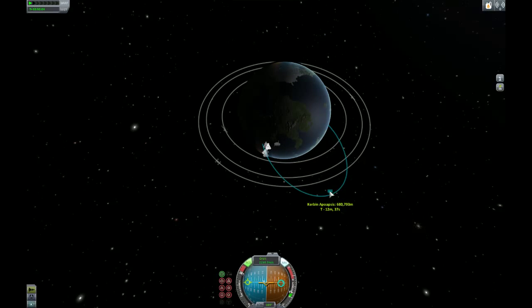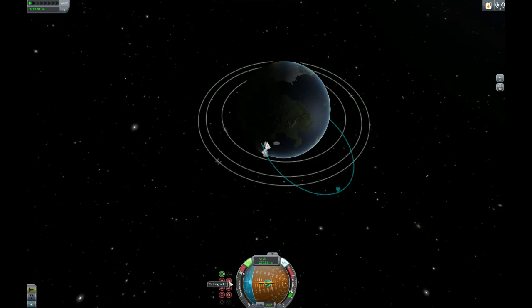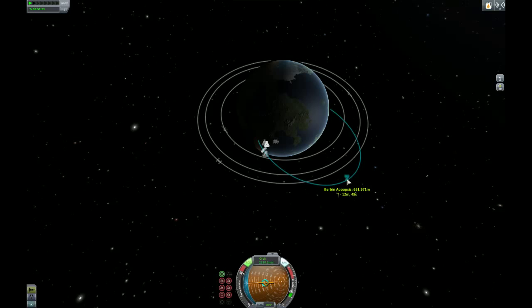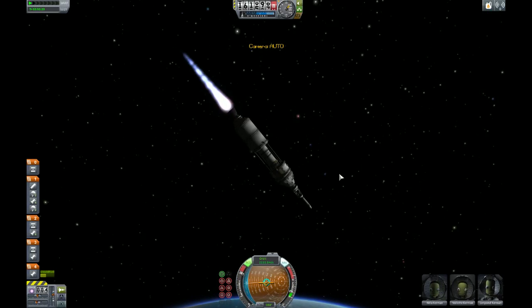I probably should have been paying attention to what I was doing. So let's aim at... I don't really know what that's called. Prograde, retrograde, normal, anti-normal... and then radial and anti-radial. So this is my radial vector, and it should help flatten out this trajectory. I am a little worried that we might not have enough fuel — we're already halfway into our fuel tank.